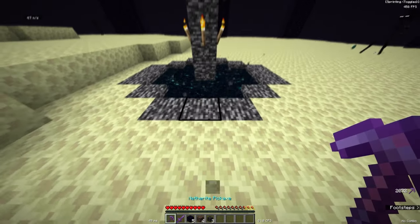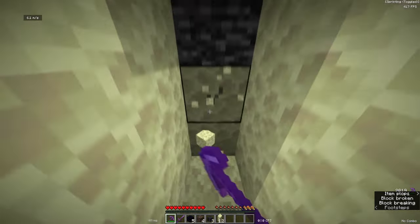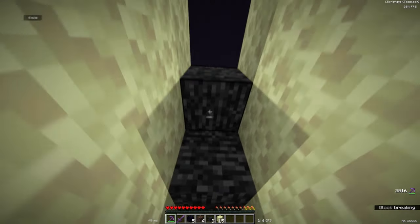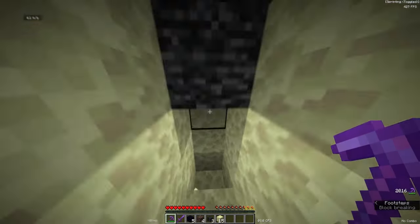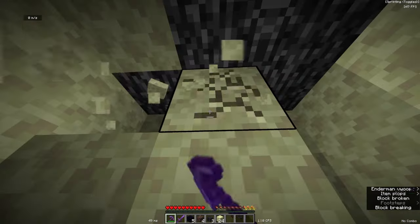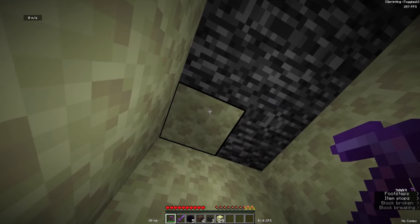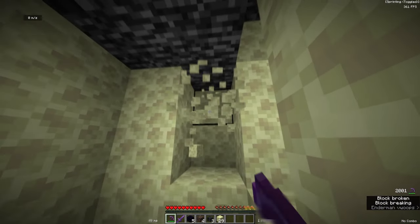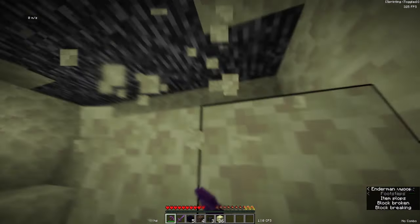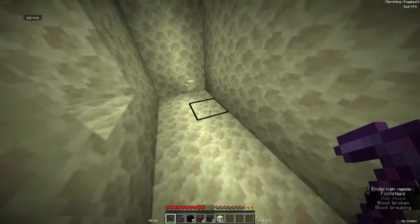You want to go to this block on the End and dig down, making sort of a staircase down. Keep digging until you get three blocks underneath this piece of bedrock. Then you want to make sort of a little chamber that's five by five blocks. Keep mining until you get to one End Stone block on each side, and then follow it all out until it's five blocks by five blocks — one, two, three, four, five.